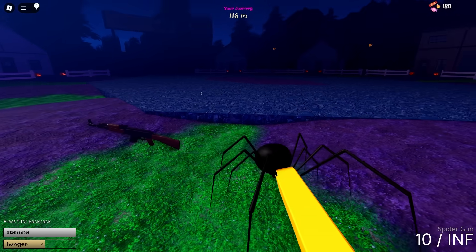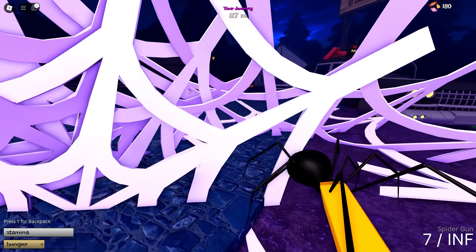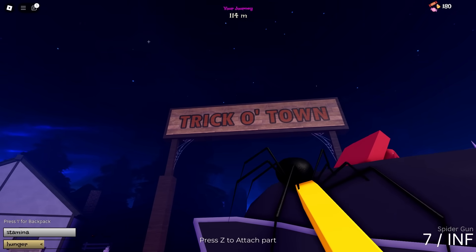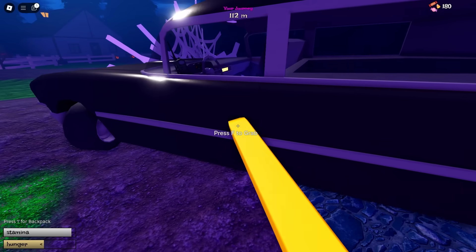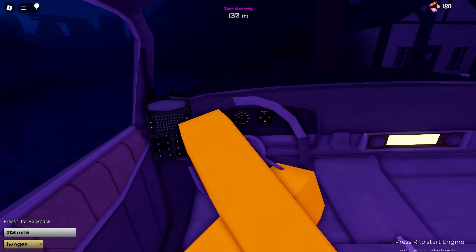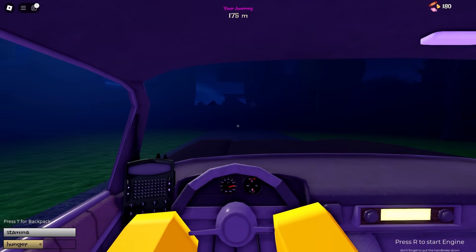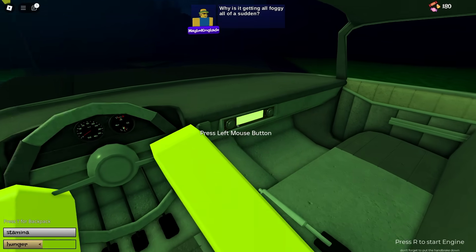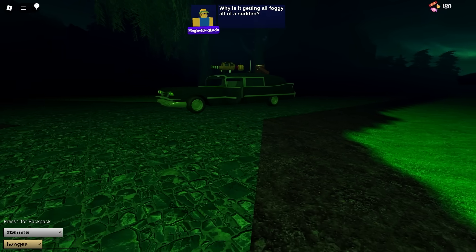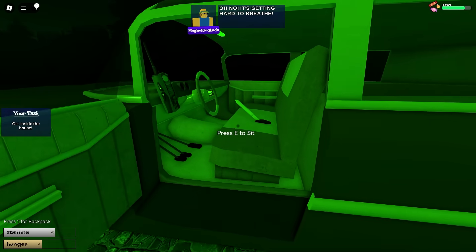It looks like they gave us a spider gun — and we actually shoot spider webs, which is pretty cool. We can run through them too. Let's attach that to the side of the car and test it on the next boss. Let's hop in and keep driving. Currently on the test server this car goes crazy fast. The next landmark should only be about 50 meters ahead, but they'll probably be around 2,500 meters apart whenever the update releases in the regular game.